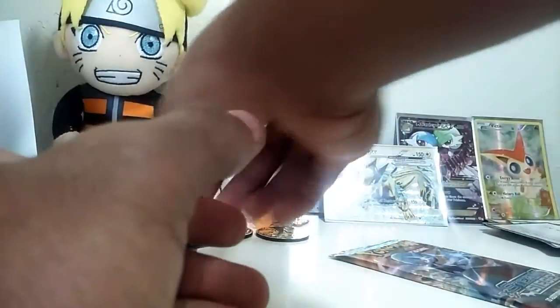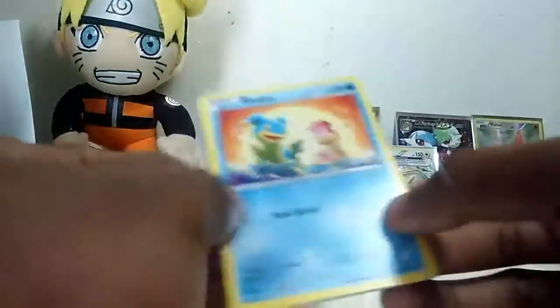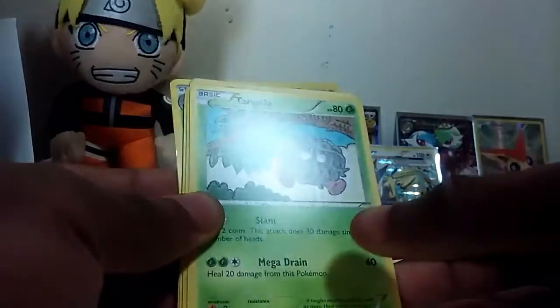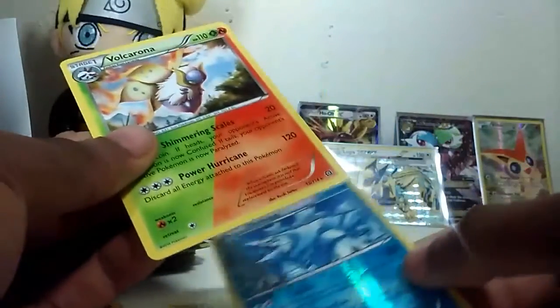I don't even care if we don't get anything. We got that Mega Gardevoir pack next - this box has been amazing. We got Cellos, Rufflip, a Chimchar, a Dino, a Tangela, a Zoomro, a Lampit, a Happy Palm, an Avalanche, a Hollow Ray, and a Ring of Lampit. This is also my first ever booster box opening in real life and on this channel.